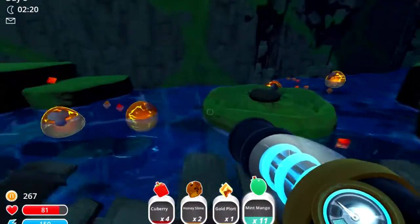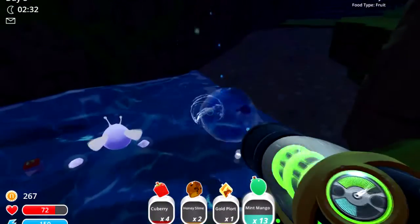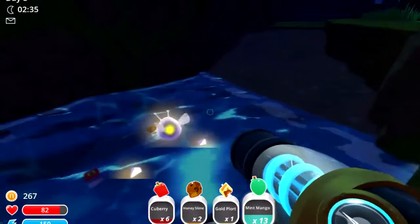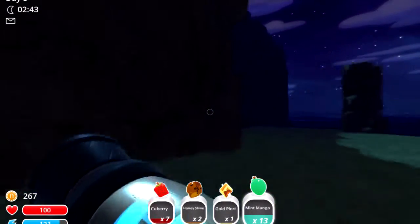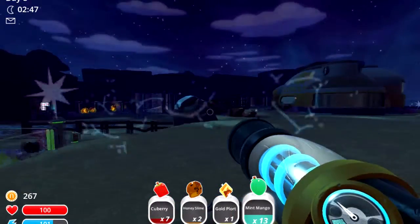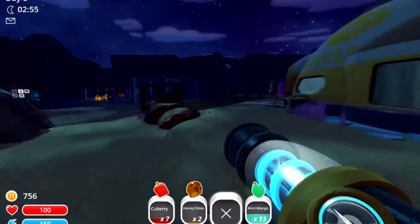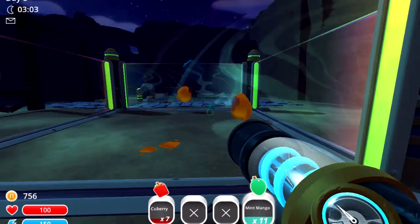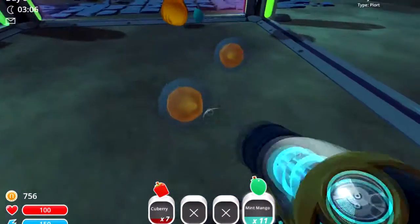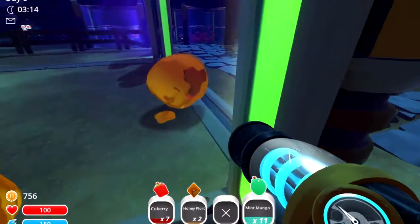Please don't explode my face. Q-berries, perfect! So we get to go back to the ranch, drop off these cute little honey slimes, and turn in this golden plort. Here you go little honey slimes, welcome to your new home — and here, have some mint mangoes. Are you gonna eat it? Or are you just gonna stare at it? There you go, enjoy it.